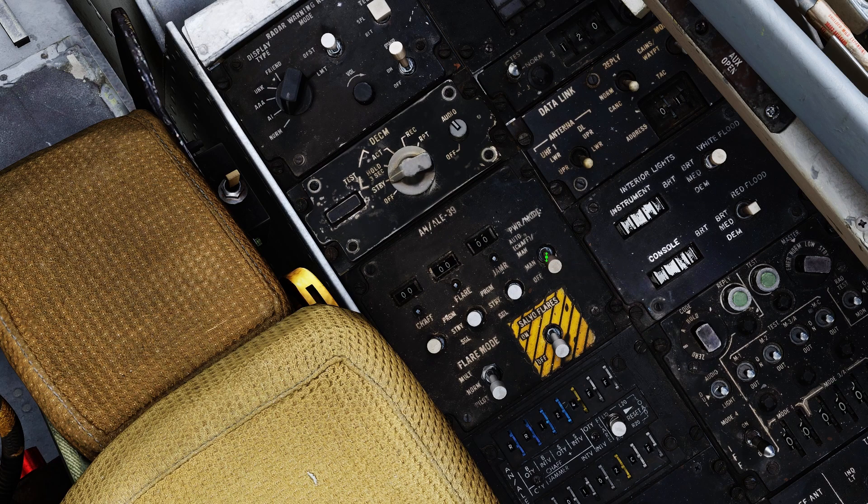The first switch we'll be flipping is the power mode switch on the right. It has three positions: Auto, Chaff Manual, and Off. Auto allows the ECM suite to dispense chaff according to the system's threat detection while maintaining the ability for you to manually dispense countermeasures as normal. Manual mode allows the manual release of countermeasures, and off is self-explanatory. Just for simplicity, I put this switch into manual at startup.